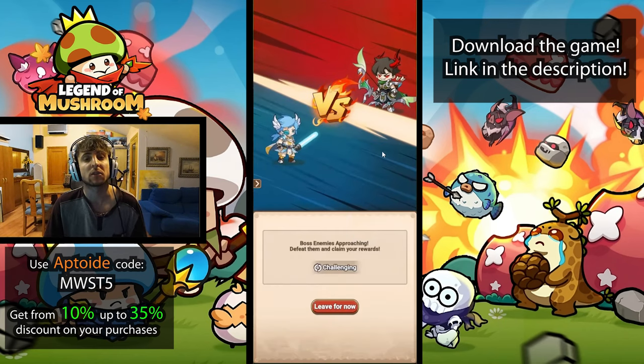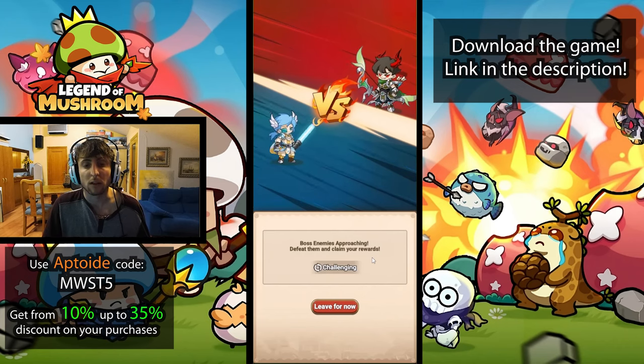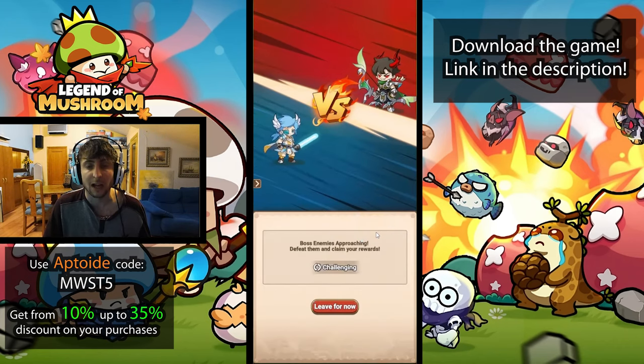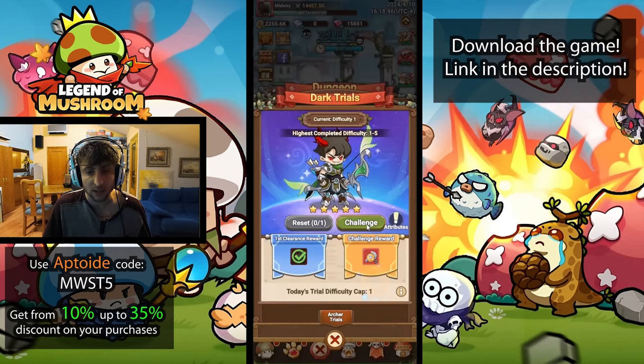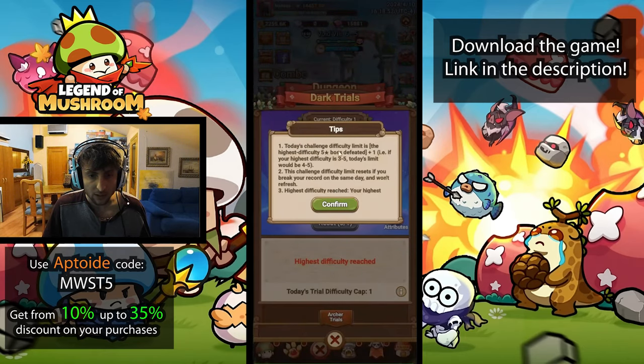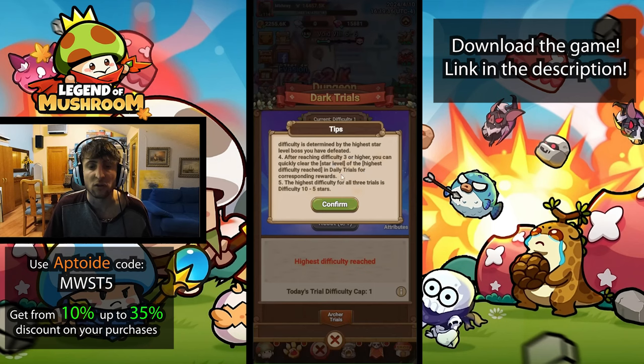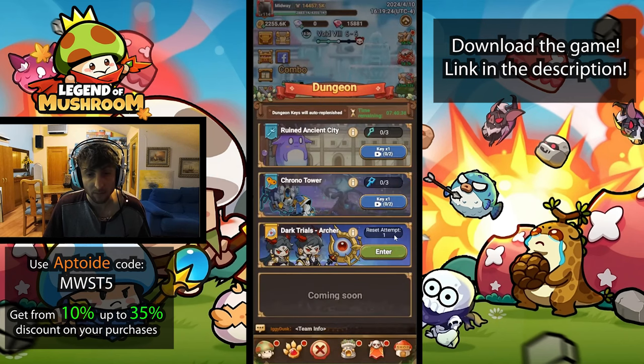We're obviously strong enough for everything today, so we'll just reap the rewards. I defeated it two more times, which should be all possible defeats for today. Today's challenge difficulty limit is based on the highest difficulty five-star boss defeated. Your highest difficulty is determined by the highest star-level boss defeated - reaching difficulty three or higher lets you quickly clear. The highest difficulty across all three trials is difficulty 10 five stars.